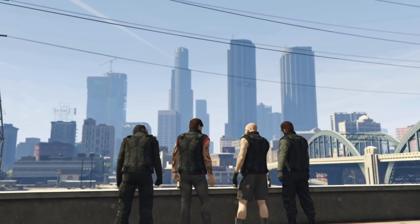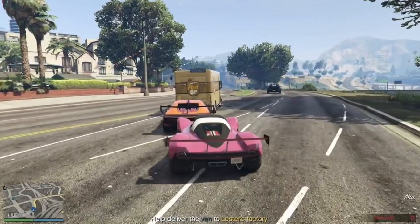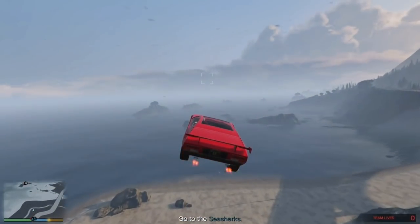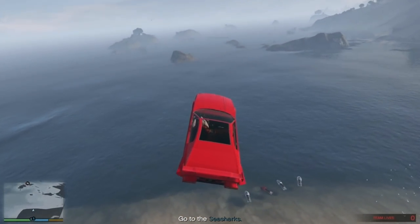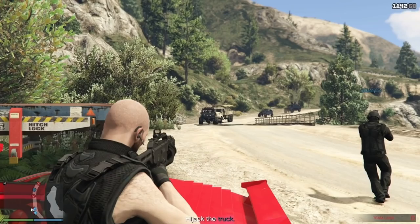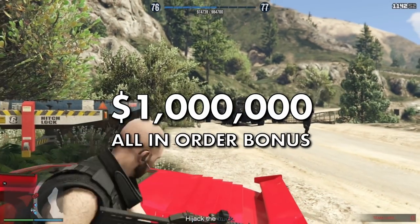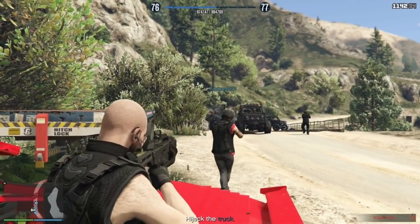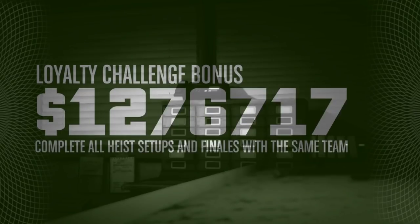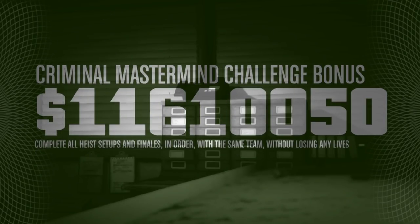Another way to make a ton of money is by completing the Criminal Mastermind Challenge for the original apartment heists. You have to complete all five heists in order with the same team and without losing any lives. On an average playthrough this takes around six and a half hours with a proficient team, but doing so nets you a bonus of 10 million dollars each, plus a 1 million dollar loyalty bonus for using the same team, and another 1 million for completing the All in Order award. All in all each player earns well over 13 million dollars, and during double money weeks we each made about 15 million.